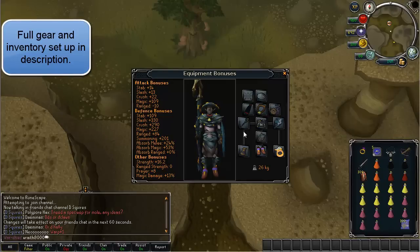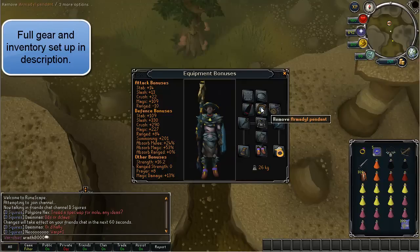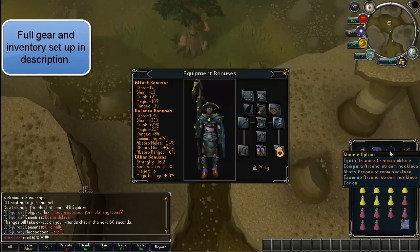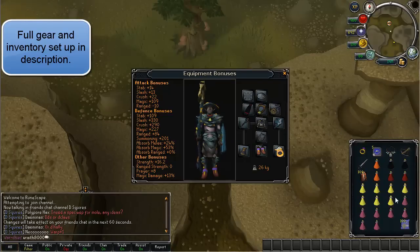For the gear, it's a Ganodermic method so you obviously need full Ganodermic, and I really do recommend the Polypore Staff. You could use Storm of Arma but it's just going to be a lot harder to make back your money. You do need a Zamorak item and an Armadyl item. I just use an Armadyl Pendant with a switch to the Arcane Stream and a Zamorak Cape.